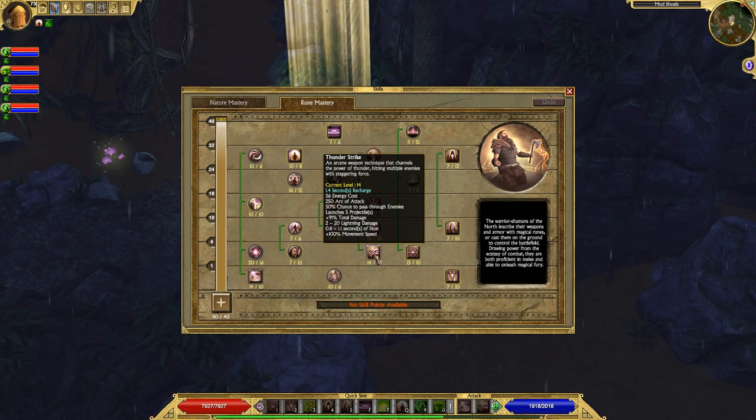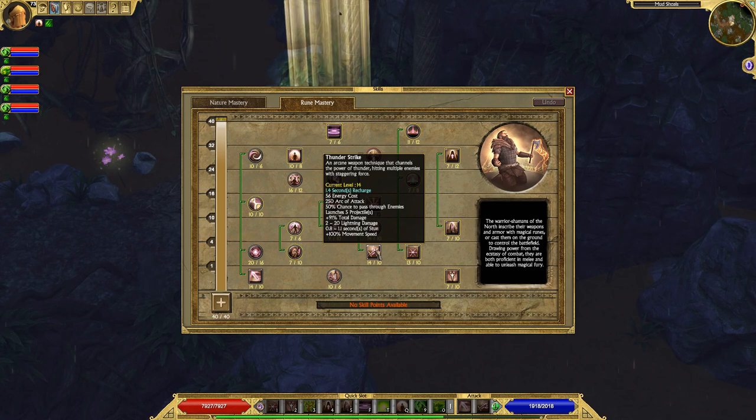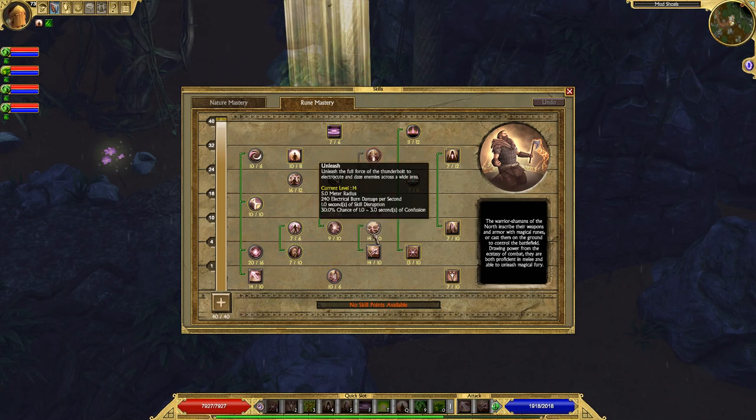Thunderstrike is your right-click attack — and boy, is it powerful. Thunderstrike is amazing and it has a very cool sound when you use it — it sounds like a lightning strike. This ability does a ton of damage. Honestly, it's almost better to use Thunderstrike on a single target than Rune Weapon. That's how much damage it does.